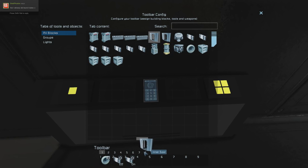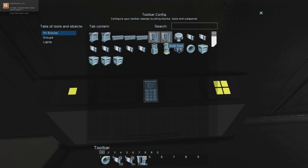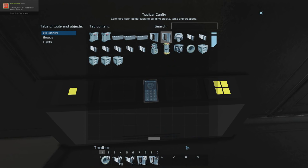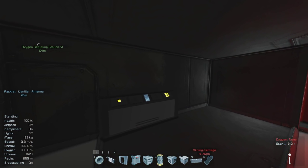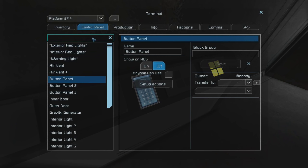Next find your inner door, drag and drop it, and set it to open. The final door you want to drag and drop down is your outer door, and you want to set that one to toggle off. This feature will allow you to make sure that that external door isn't accidentally opened by somebody who doesn't realize that the other side is currently not pressurized. This is very important because you will not lose any oxygen if you use this feature.